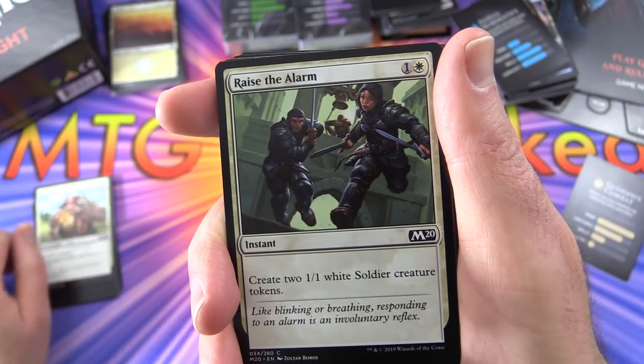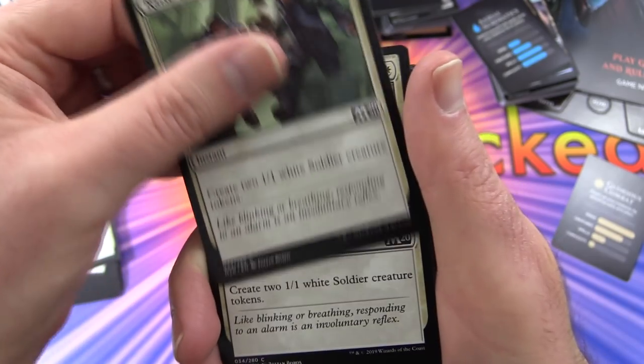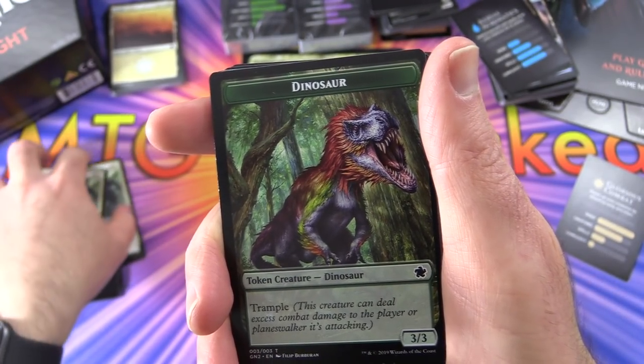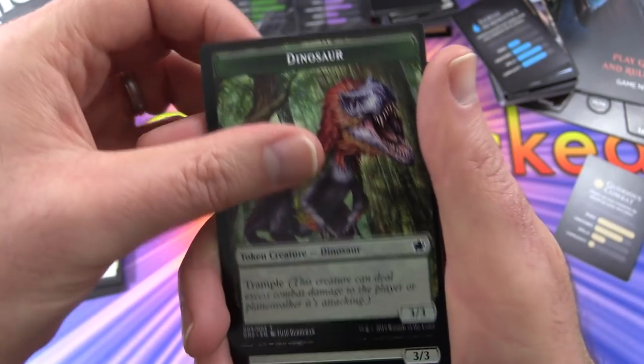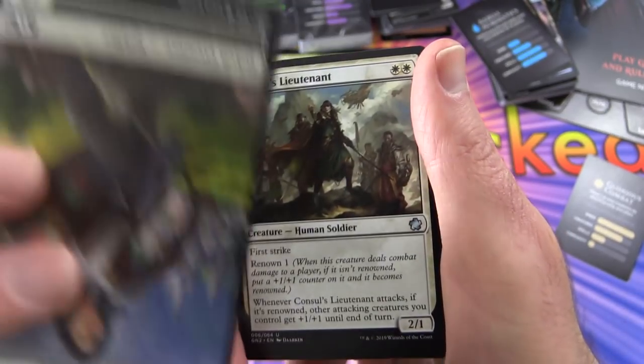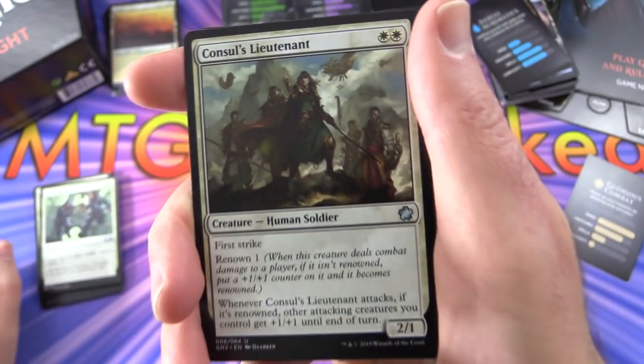Raise the Alarm creates 2 1/1 white soldier creature tokens - so here are the tokens. We get 3 of those. In the middle of the stack we've got dinosaur and soldier tokens. Set those aside and continue.